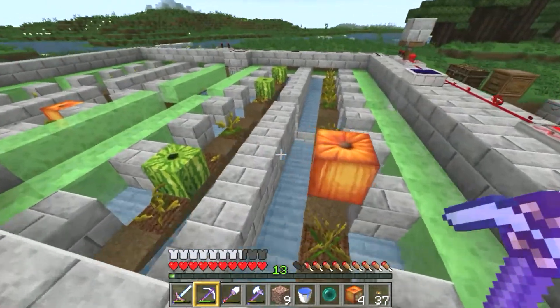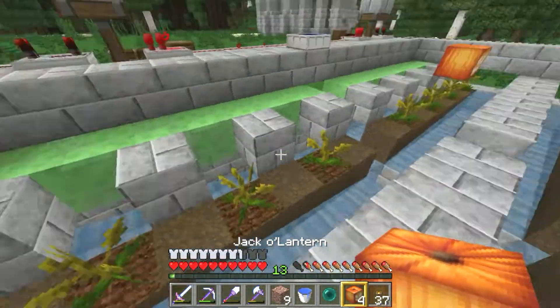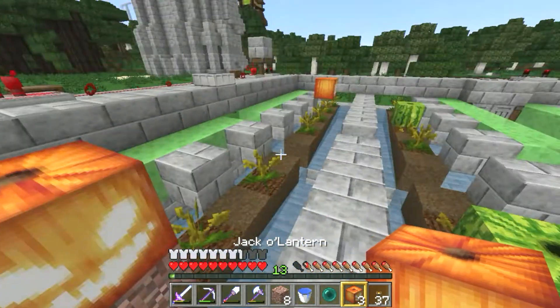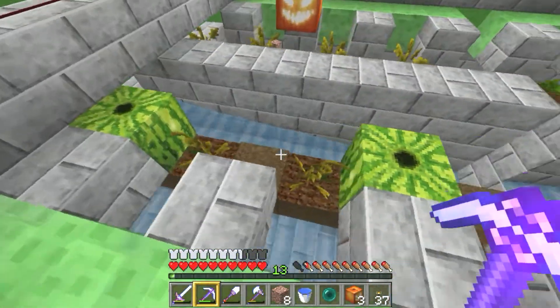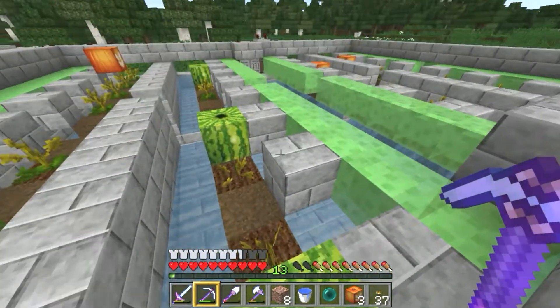Anyway, I did this. This is a pumpkin and melon farm, which is going to be very helpful to get stuff to trade with our future villagers — if that bug ever gets fixed. So now all we have to do is ensure a couple of things.